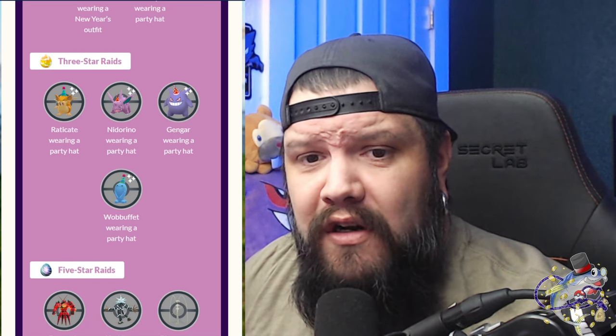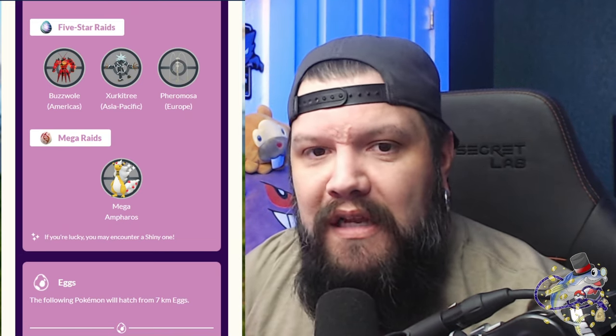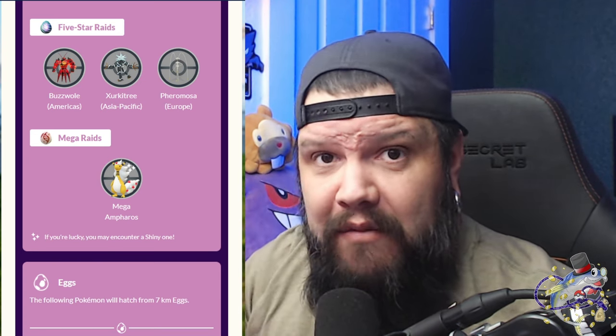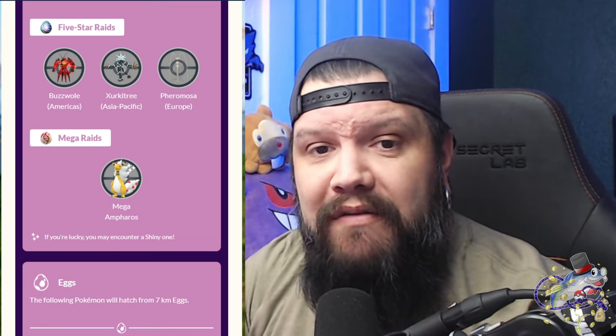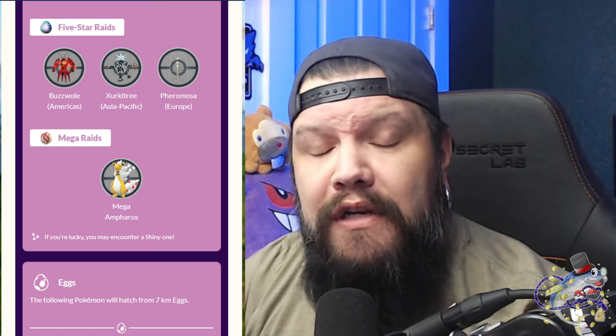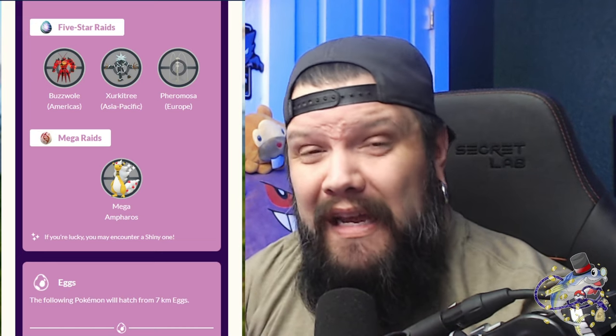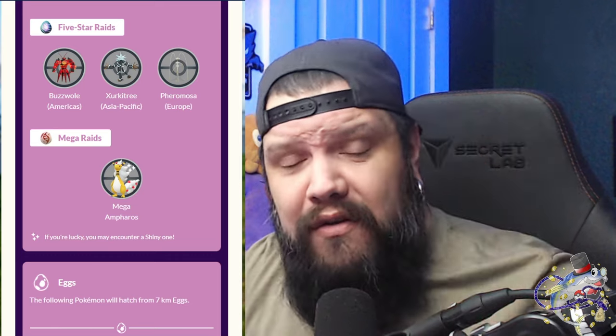For five-star raids, we have the return of some Ultra Beasts — Buzzwole, Xurkitree, and Pheromosa. The important thing is they are region-locked. If you're in the Americas you're going to be finding Buzzwole, which does have some uses in PVP. Xurkitree is in the Asia-Pacific region and is the best electric attacker in the game right now — hopefully you can find friends in APAC to invite you to raids. We get five remote raids a day, so if you're looking for Xurkitree, get them.